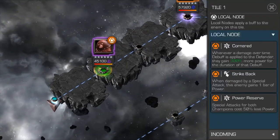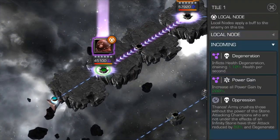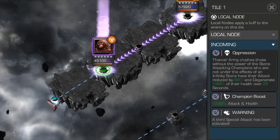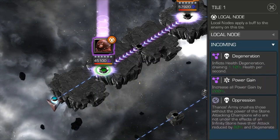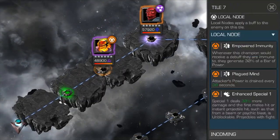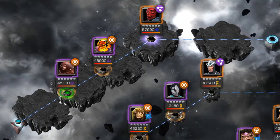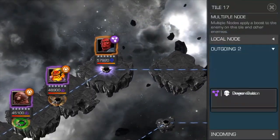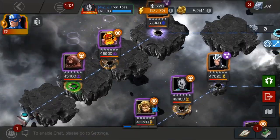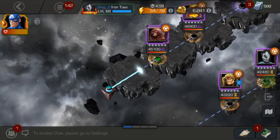This Juggernaut here is cornered, strike back, power reserve. He also has degeneration — so I'm gaining 1% health per second but losing 1.10% health per second. I should be able to keep it near the top because of the Soul Stone. One of the things the Soul Stone does for you is it helps you power lock him, and that's going to be very important. This would be very difficult — practically impossible — to do without that stone. It's designed to be impossible.